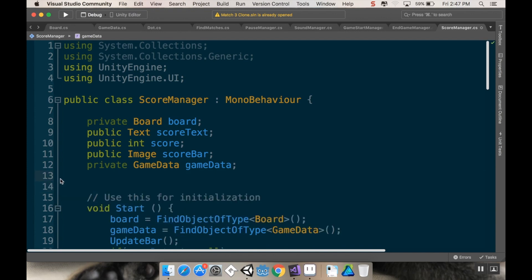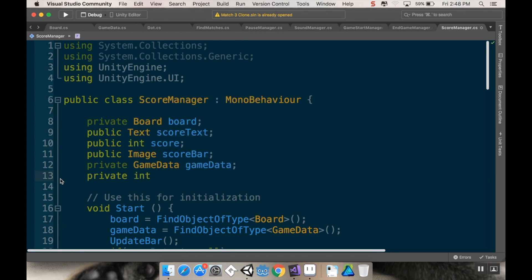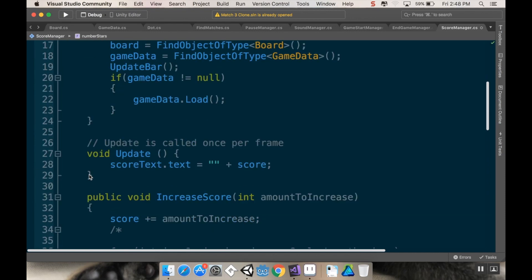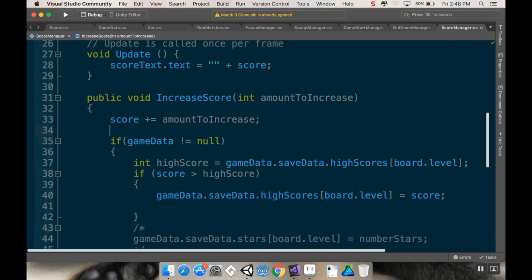The first thing we want to do is have a reference to know how many stars the level currently has. I'll make it a private int and call it 'number stars'. Once we do that, we want to look at our increase score method and check how many current score goals there are. I've been using three, but you might want to use fewer or more.